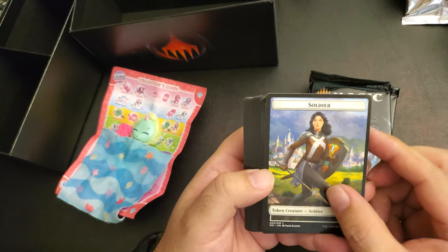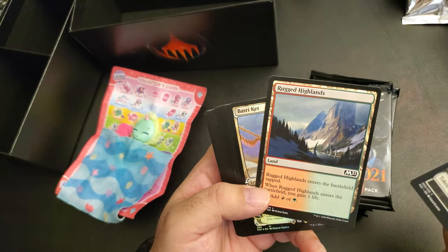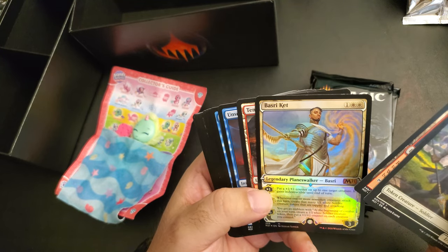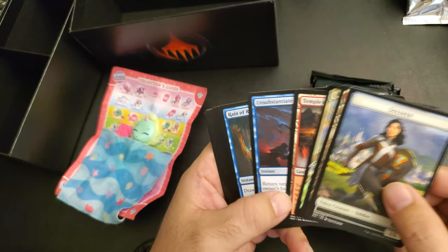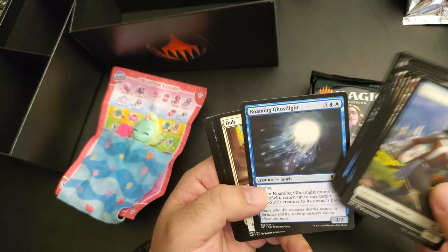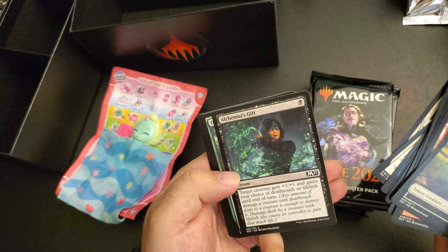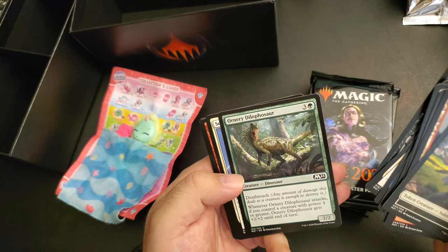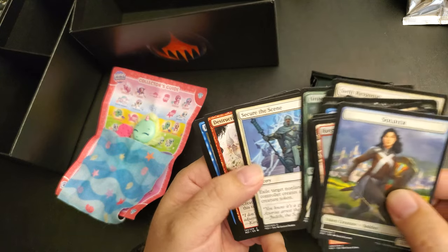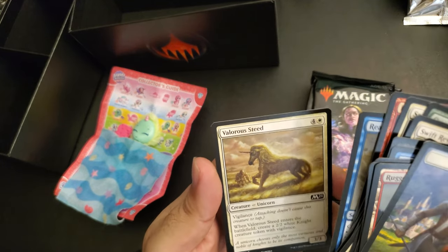Soldier — it's a token. Rugged Highlands. Oh, this is a dual! Finally I got something dual. Okay — Basri Ket, legendary planeswalker. Temple of Triumph, Snagging Reign of Revelation, Liliana's Devotee, Roaming Ghosts, Light-Dub, Swift Response, Alchemist's Gift, Ordinary Delofosar dinosaur — I think the third one I've collected. Secure the Scene, Destructive Tampering, Raid the Tides, and Valorous Steed — it's like a unicorn.